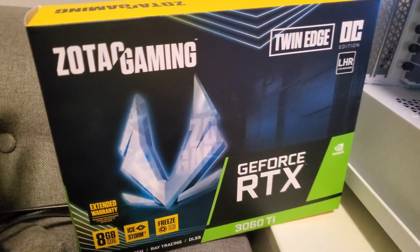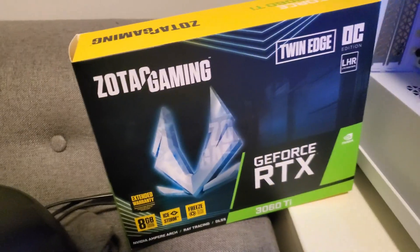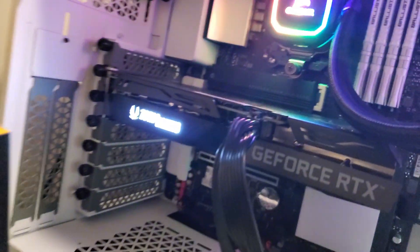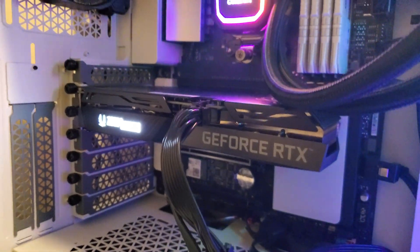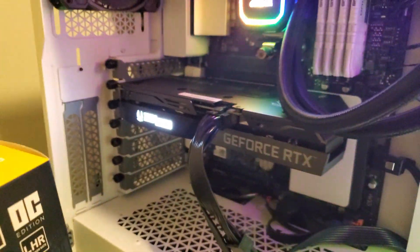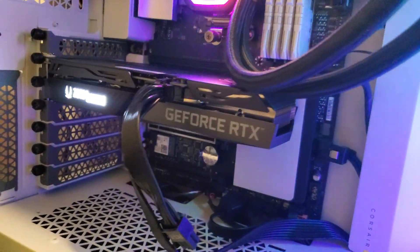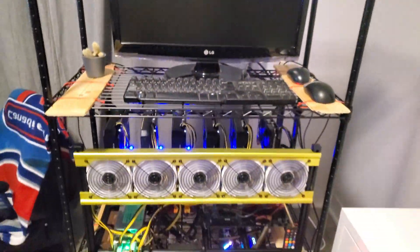Quick wrap up - it's pretty disappointing that this card is limited on Ergo, but it's okay since we're going to mine Ravencoin anyway, which is what I wanted to do. I'd still be curious to hear from the community - if you have this card but non-light-hash-rate, what's your maximum performance and with what overclocks? I'm not the only one to have reported this issue.